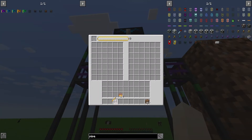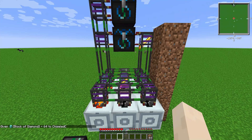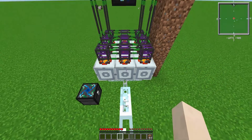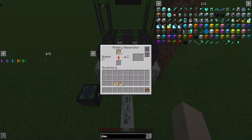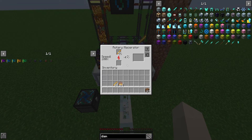Now place a blaze rod in the condenser and add some EMC — I'll use some diamond blocks. Throw that in there and it will distribute one stack to each of the macerators. Rotary macerators start at zero percent speed and as long as they're constantly working they build up to 100 percent and go super fast. I'll let this sit until it's at 100 percent.